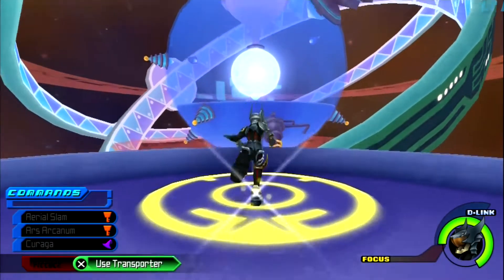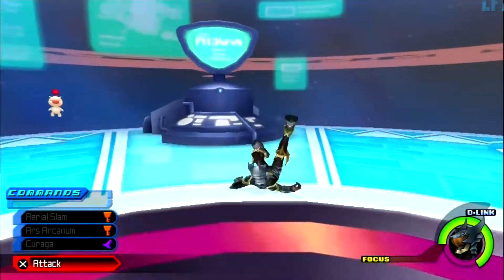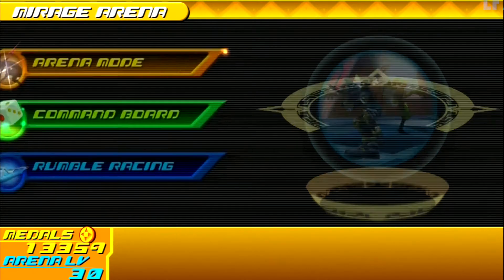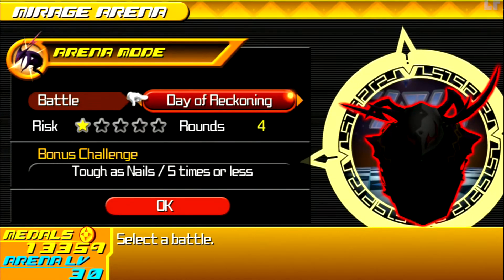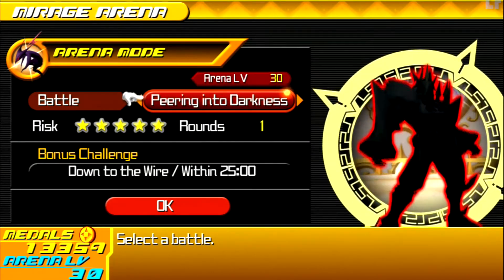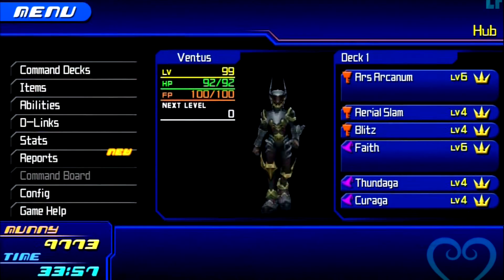Number one, the arena mode battles you need to do - basically, there's a level and you have to complete each level before you get access to the next one. Some people might complete one arena mode mission but then will not unlock the second one. If one does not show up after you complete an arena mode, go do a command board or go do a rumble race, and the medals you accumulate will unlock them eventually. Just keep doing other things - don't solely do arena mode missions, because that will not get you the ultimate weapon keyblade.